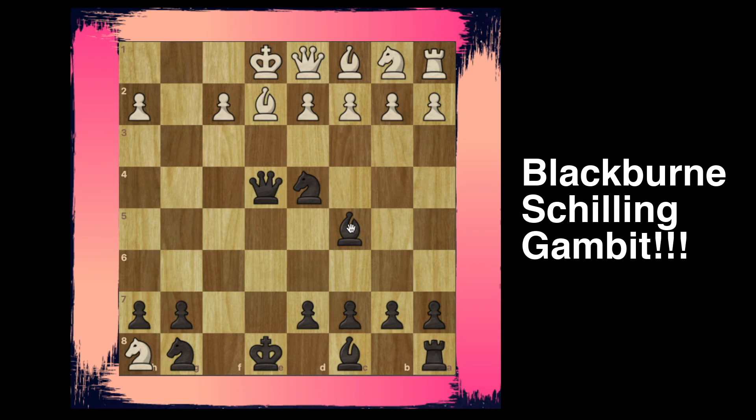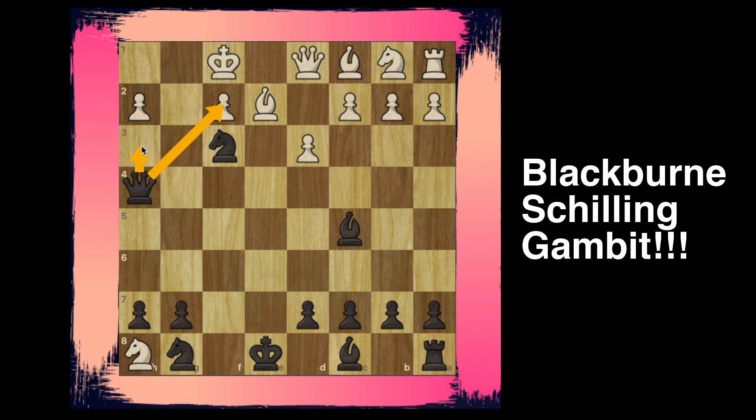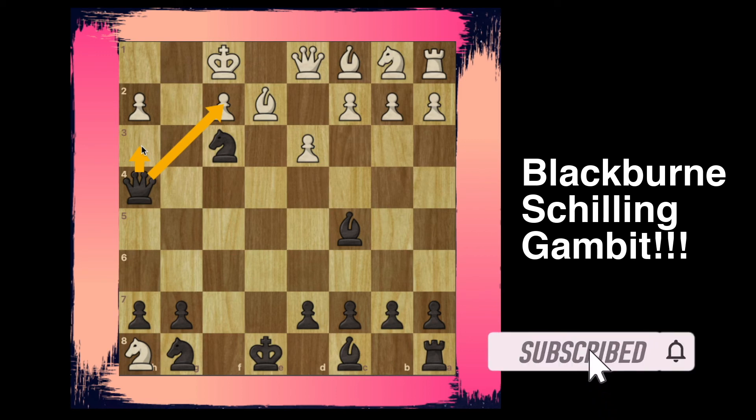If bishop to e2, we're going to play this very strong, nasty move — bishop to c5 — and it does not matter what white does, it will be checkmate very soon. For example, if they go pawn to d3 trying to get some space for the king, we follow with knight to f3. The only move for the king is to go to f1, and then we play the calm and beautiful crushing move queen to h4. It's crushing because there are two checkmates threatened: queen takes on f2 checkmate, and also queen to h3 checkmate, and there's nothing white can do to prevent one of these.